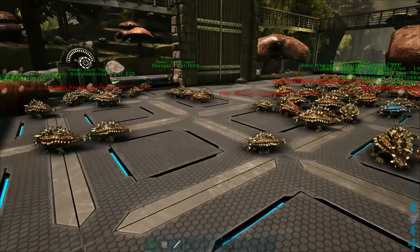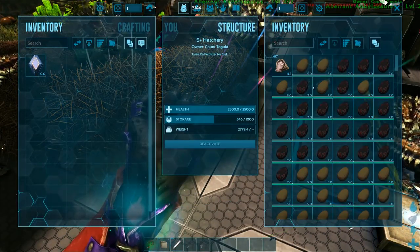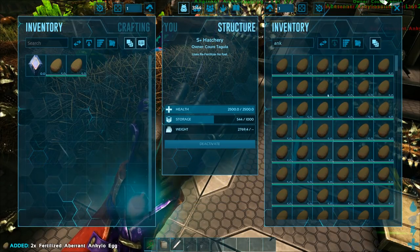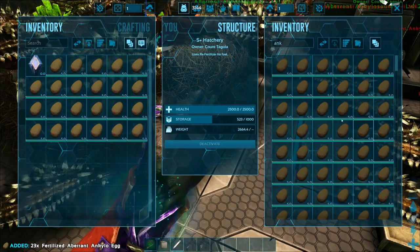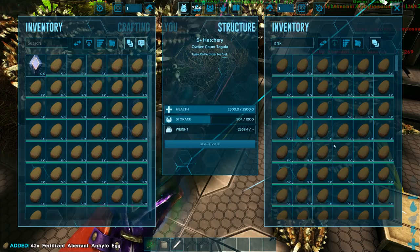We're not getting any mutations. Well, we got a few actually — I really can't complain. We're getting more than we probably deserve. We haven't done a sacrifice in a hot minute, but we definitely need to get some sort of sacrificial tower going on in here. I want to say maybe 460 eggs left.